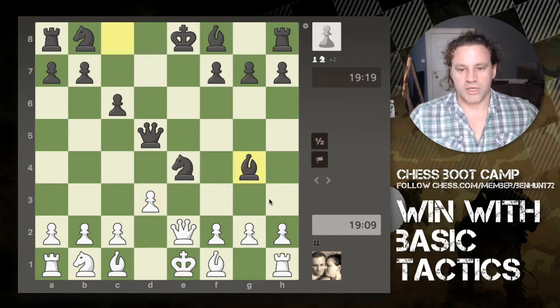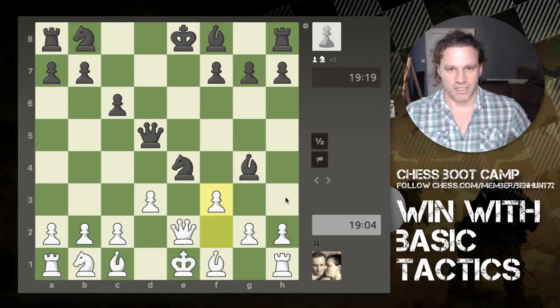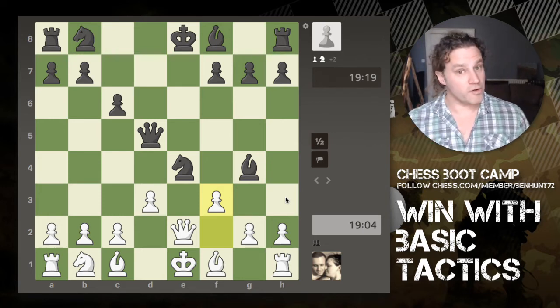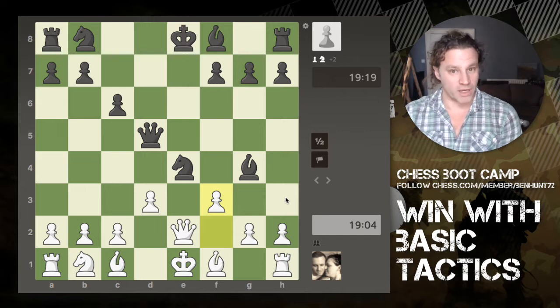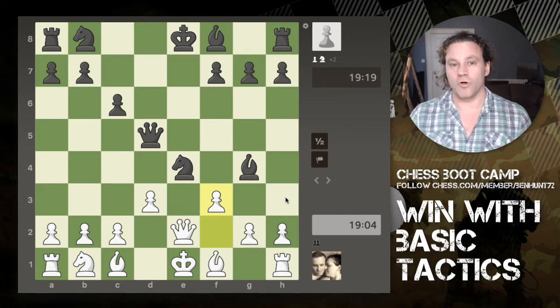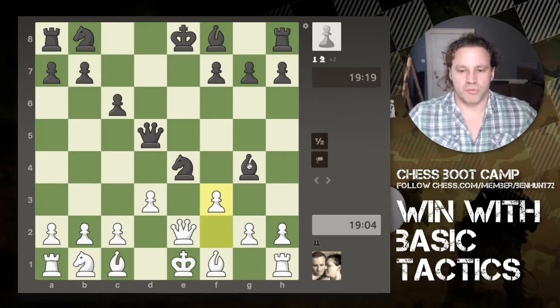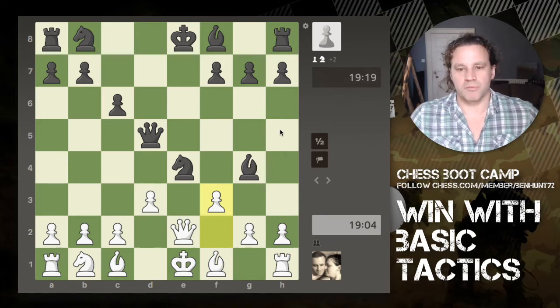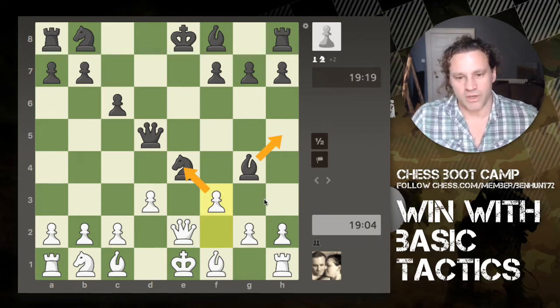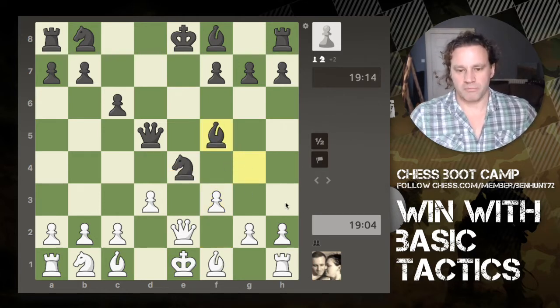My opponent comes in and grabs the bishop. I could have recaptured with my queen, but instead I use another tactic — it's a fork. A fork means you are attacking two or more pieces at the same time with the same piece. Every piece on the board is capable of forking your opponent's pieces. So now this bishop has to do something — the best move would probably be h5, but it moves back to e4.